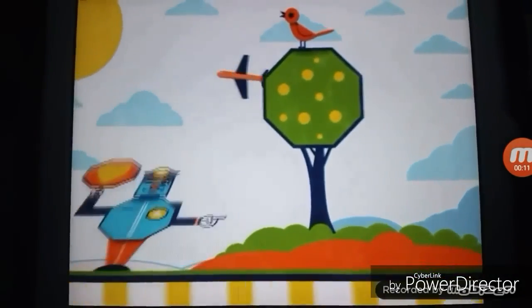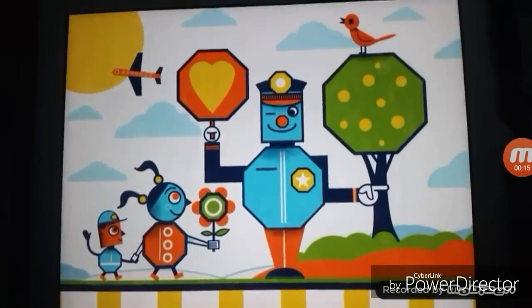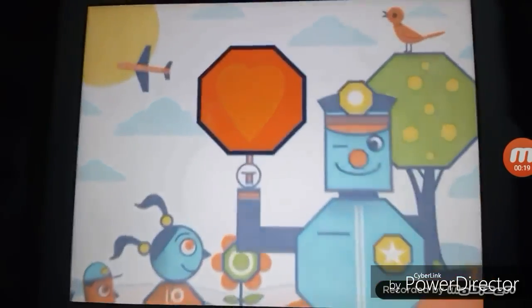It's puzzle time! This super stumper is all about shapes. We need to find all the octagons hidden in this picture. Octagons are shapes with eight sides, like this sign.